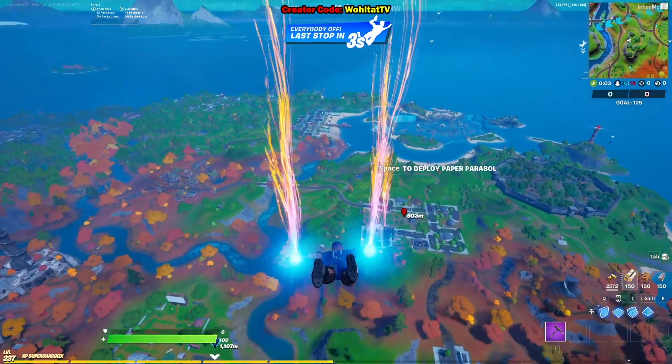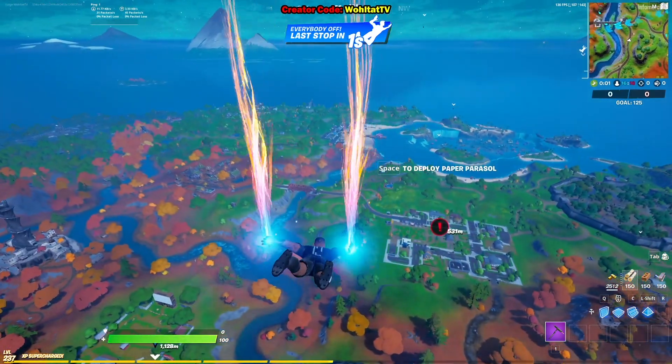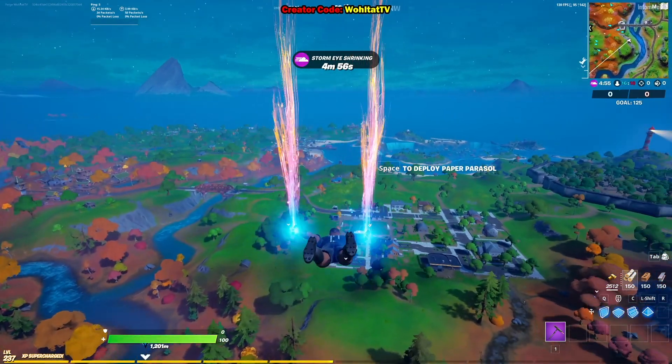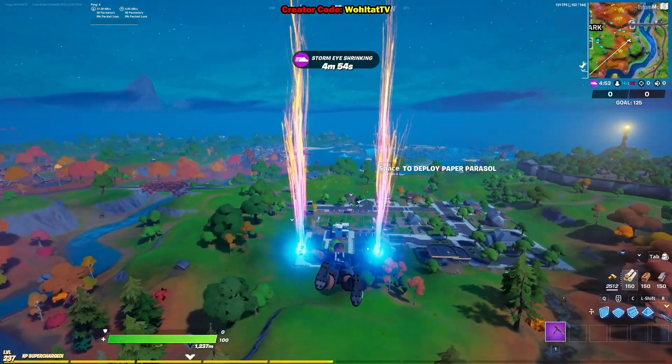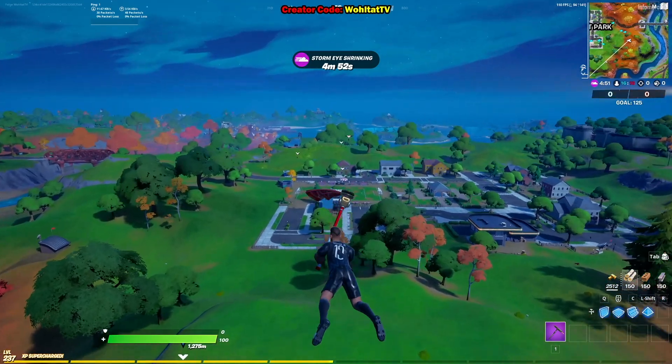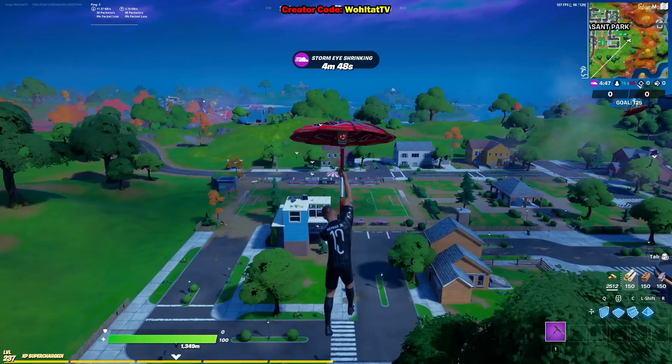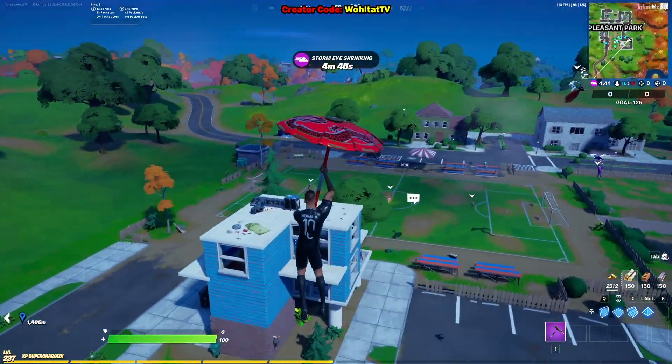Go to Team Rumble — there are fewer players trying to kill you. You'll have a lot of teammates who will go to the same football field, so you're protected. All you want to do is simply go to the field and use the toy.